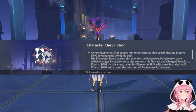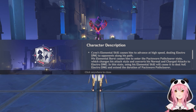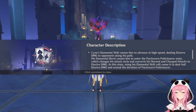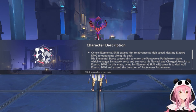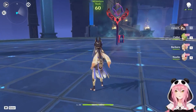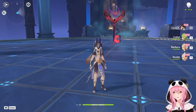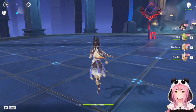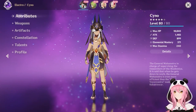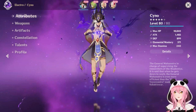Hey guys, Calamity here and welcome to Genshin 3.1. The update just dropped and I'm ready in the character trial for Cyno. I'm gonna give this guy a run and share my thoughts on the character. They gave us Klee, Barbara, and Noelle — interesting, that's two healers. Nice idle animation.